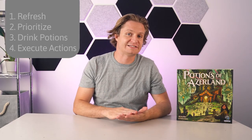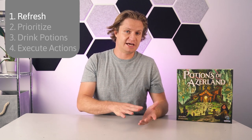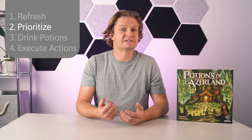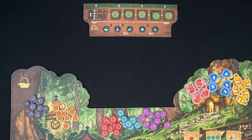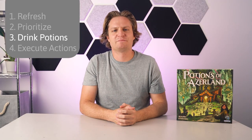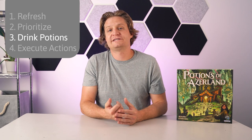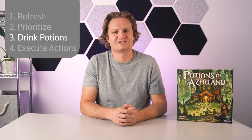Step number one of the round is to refresh. Since we just set up for the game, we don't actually need to refresh now, so we'll get to that after we've gone through the rest of the round. Step number two is to organize your priority tiles. Each player will secretly and simultaneously place their tiles, one through five, into their priority holder. Place the priority holders face down in the center of the table when you're ready. Step three, drink potions. Players may drink any potions that they have in front of them, done in cauldron order, so the player with the lowest cauldron will drink as many potions as they want, then the next, and so on until all players have had the chance to drink potions.